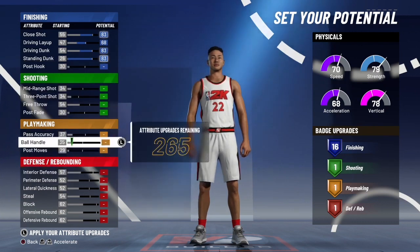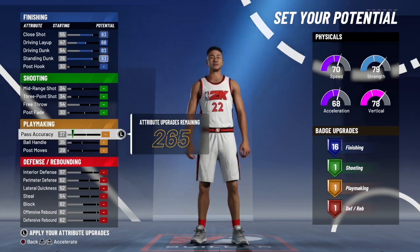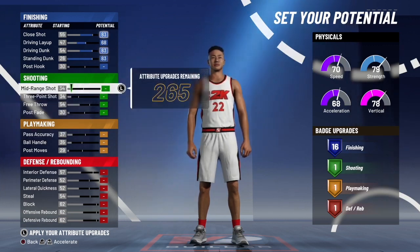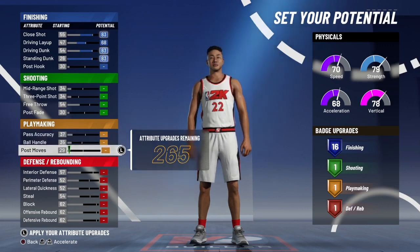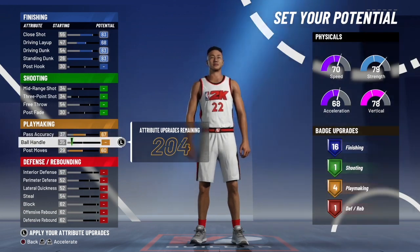For your playmaking — on this build, you really won't be able to shoot like how you were last year. I know there are some paint beasts that could shoot, but those four shooting badges are not going to really save you this year. So I would just go with your playmaking. What you want to do with your playmaking is max out your post moves, skip the ball handle, and then go on your pass accuracy. You can get four playmaking badges if you want — go ahead and go with the four.